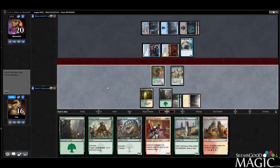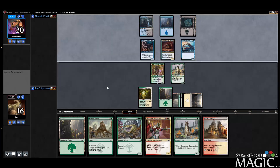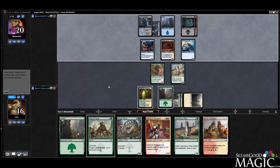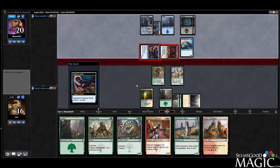I shouldn't have played the land — that was a mistake. Big mistake, because then I could have actually resolved the Garrison Sergeant next turn. I could have played Guildgate and used Pax Favor by tapping both my guys. So we'll block the Agent — and if they have a bounce, I guess they get a bounce off.